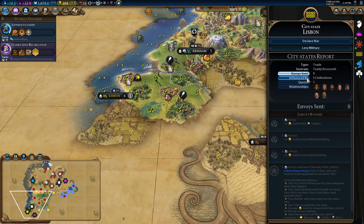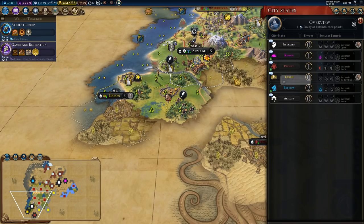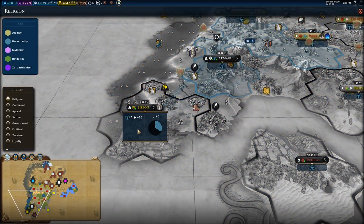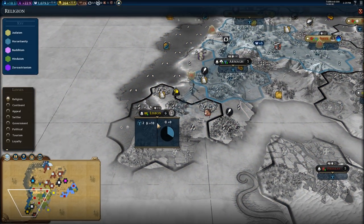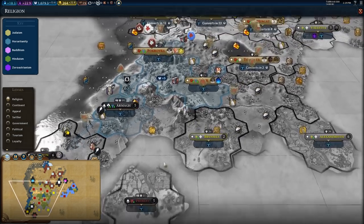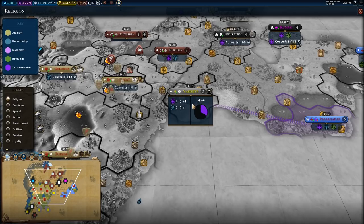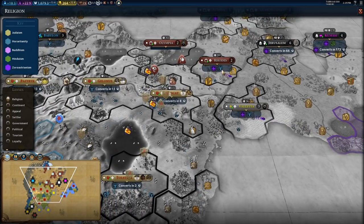We're going to spread to Lisbon. What is their mission? Religious conversion — that can happen. The good news is we are spreading here — plus 10, really good pressure around here. That's going to come in our favor I hope. We're starting to get pressure in some of these cities. It's really good.